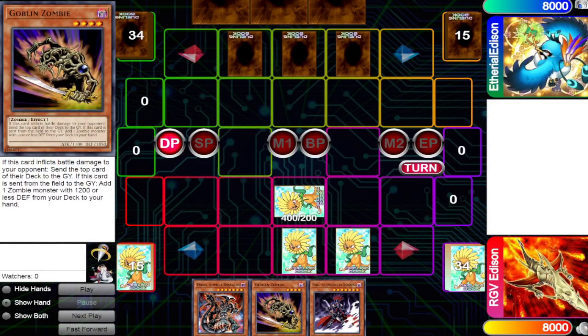The first card we're going to be looking at is Goblin Zombie. Goblin Zombie has a mandatory effect that if it's sent from the field to the graveyard, you add a zombie monster with 1,200 or less defense. When you have mandatory effects activating in the grave on the summon of something that has a priority effect, it will automatically become Chainlink 1 and you might not be able to activate that priority effect.